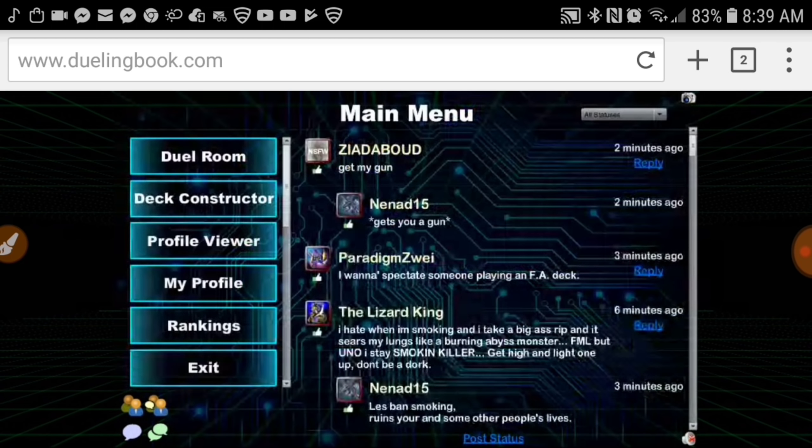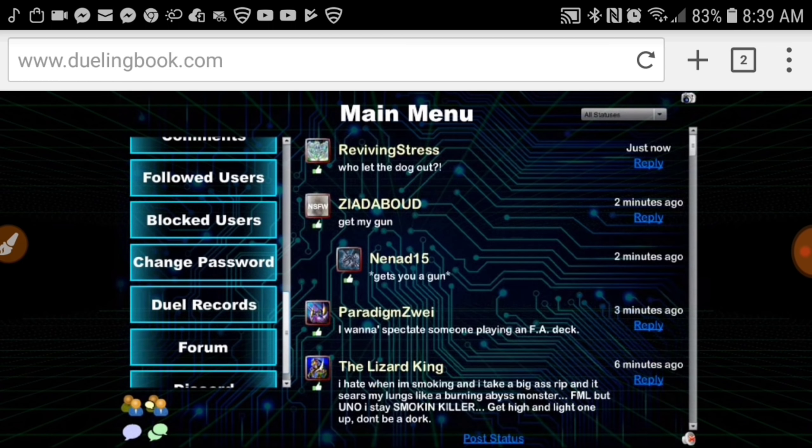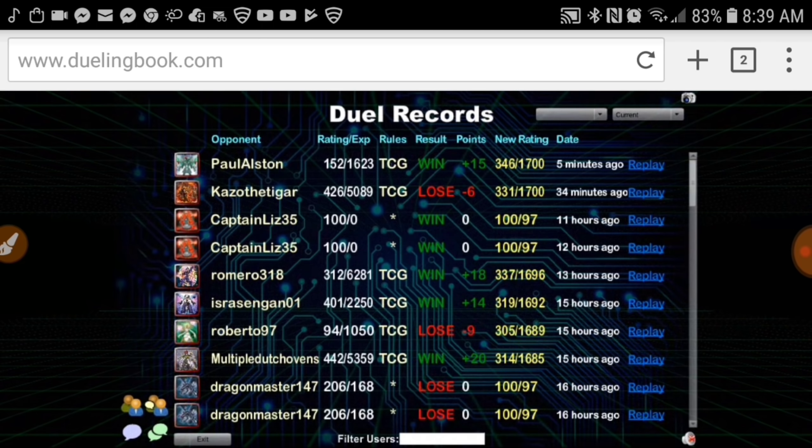I did end up losing one match and it was to Altergeist, because Altergeist — like true dracos — is just one hell of a matchup for Chalice. Chalice can deal with pretty much anything and everything except floodgates. Even with regular trap cards you'll be able to exchange blow for blow pretty easily, but this matchup is rough.